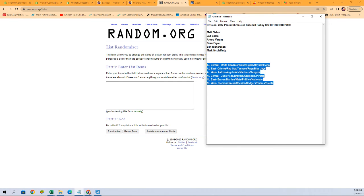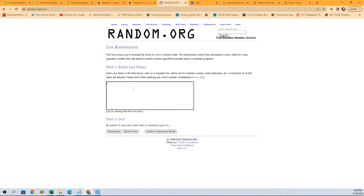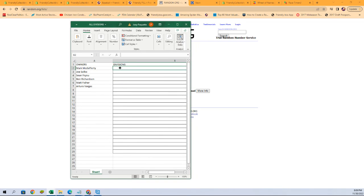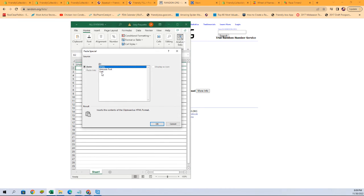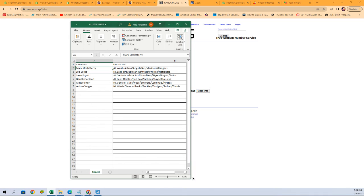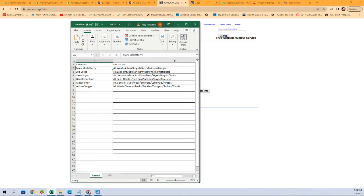Let's grab these divisions and again seven times: one, two, three, four, five, six, and lucky number seven. There is our current lineup right there.